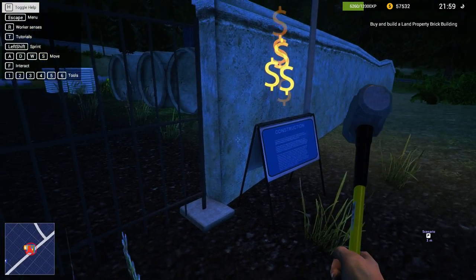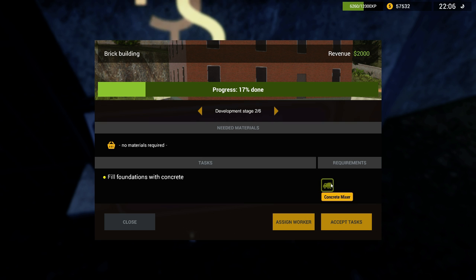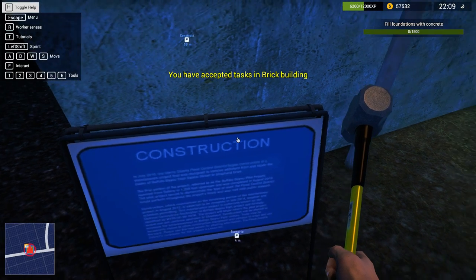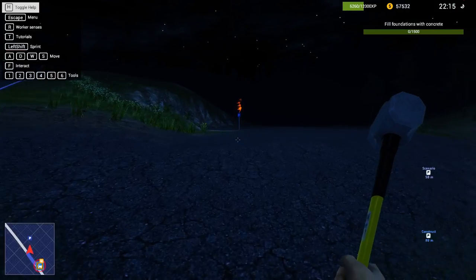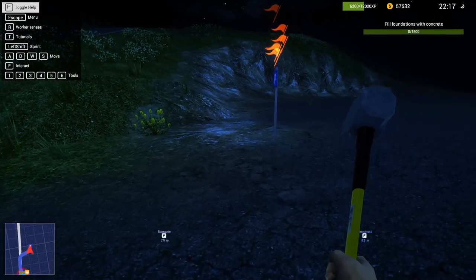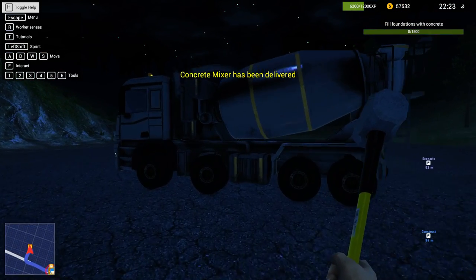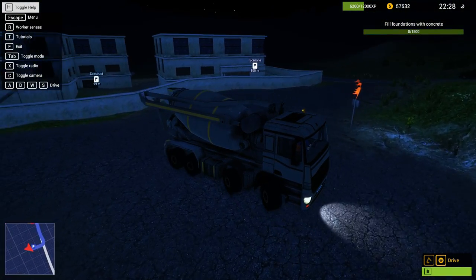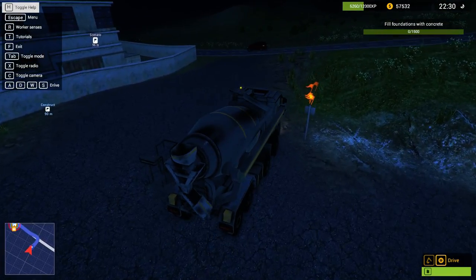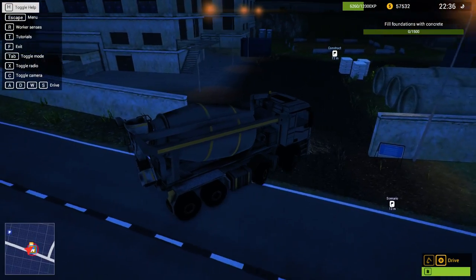So that was step number 1. Now let's get started on step number 2 - no materials required. Fill foundations with concrete. I never did this before, so I'm wondering - can I just do it with my concrete mixer? Let's see if I summon my concrete mixer whether there is already concrete in it. Otherwise I need to go to the guy that sells it. It seems it's already full with concrete, so there's not a lot you need to do - you just summon it here and then drive to the contract zone and empty it.